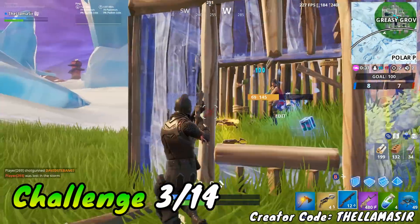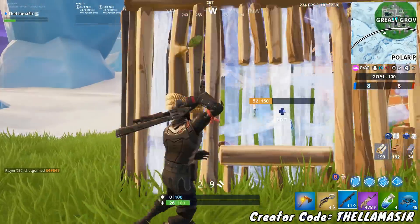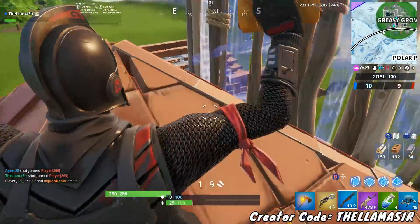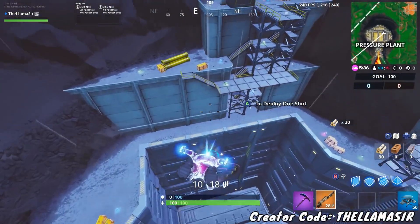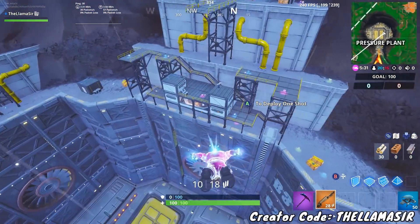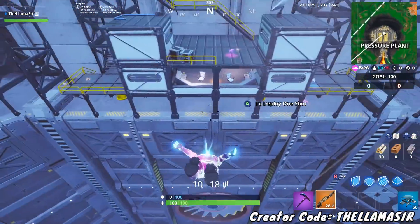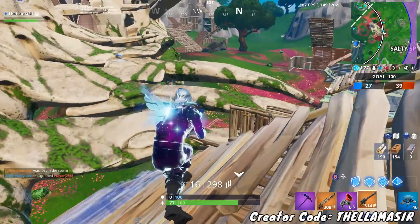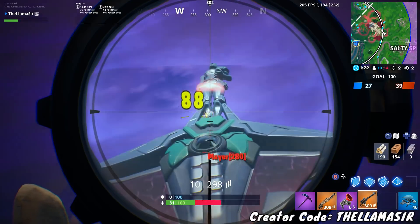Moving on to the third challenge, you have get an elimination with a sniper rifle. You obviously want to stay in Team Rumble — that's got to be the easiest mode for this challenge. Go to a location and look around until you find a sniper; either a bolt or a heavy is going to work great. I always recommend going to the pressure plains because you can glide around and look for epic and legendary items, which is where snipers spawn. Then simply run into the circle, look around for an elimination, try to find somebody standing still, and you should be able to get it done.